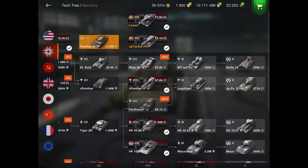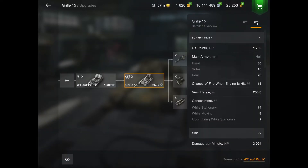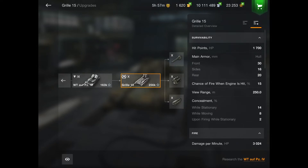Sitting at number five we have the Grille 15. Personally I don't think this tank is bad — most good players would agree. The only thing is it's a very hard tank to play, which makes it not noob-friendly. It has paper armor and you will get absolutely wrecked if you don't know how to play it correctly. That's why I put it at the number five spot.